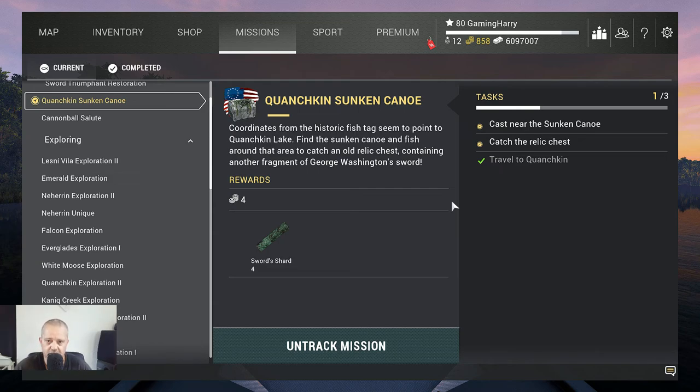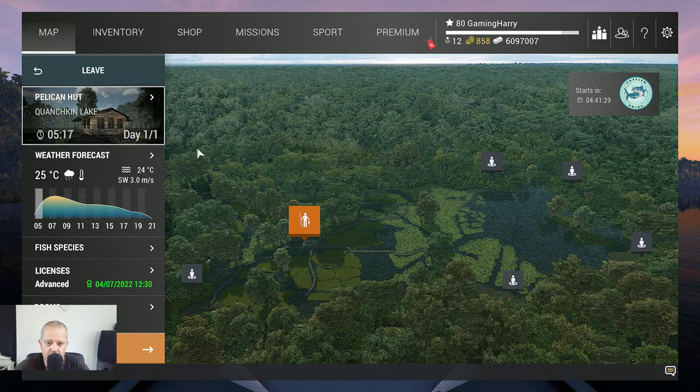Hello guys, welcome back. Quansken sunken canoe — it's Fourth of July. Yes, travel to Quansken, catch the relic chest. Cast near the sunken canoe. First we need to find the sunken canoe. I already know where it is and I'm gonna show you guys. Here we are at Quansken lake and we are going to start here.